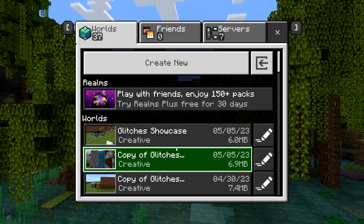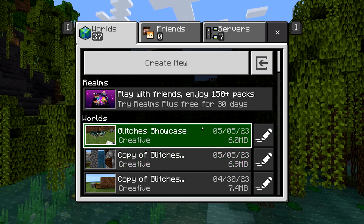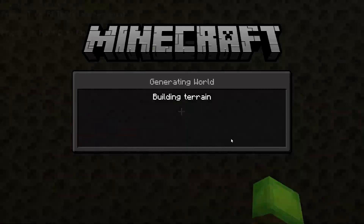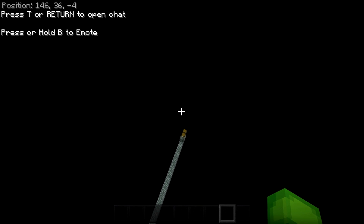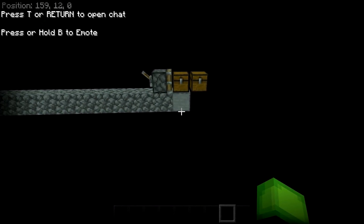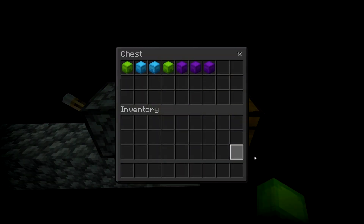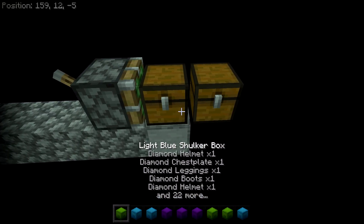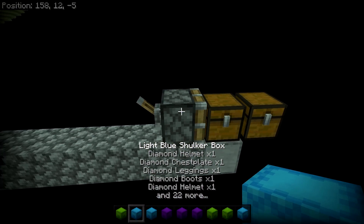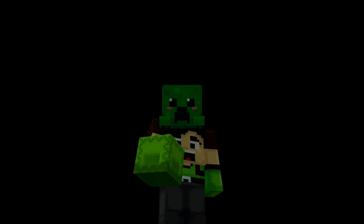Again, if you're doing this by yourself just wait a couple of seconds, but if you're on a Realm wait three to five minutes. Once the time has passed, open up your world, make your way through the portal, and go to the duplication site. If you did everything correctly there should be two chests - one where the old chest used to be. Open the other one and you should have all the items you put in before. You can repeat this however many times you want, just make sure to wait three to five minutes if you're on a Realm.